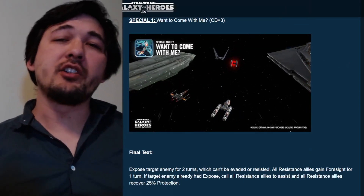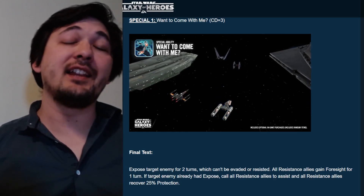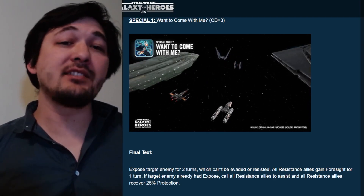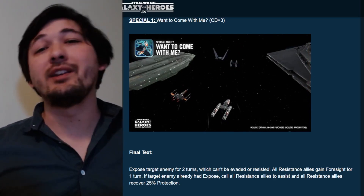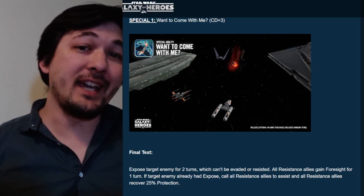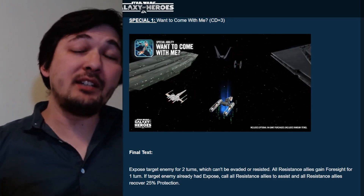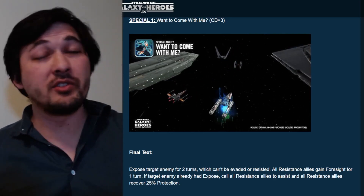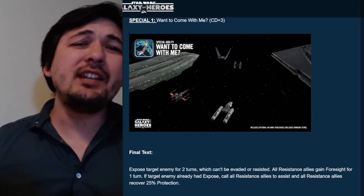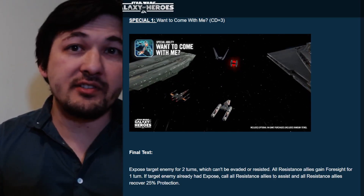The first and only special, 'Want to Come With Me,' has a cooldown of three. It exposes the target — unavailable and unresistable — and all Resistance allies gain foresight. If the target enemy already had expose, it calls Resistance allies for a mass assist and all Resistance allies recover 25% protection. This is a powerful four-part ability with a short cooldown if the enemy already had expose, which, considering there are only two abilities here, is going to be important. It has potential for big damage with the mass assist, plus added survivability with recovery and foresight.